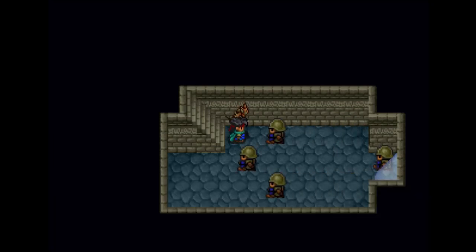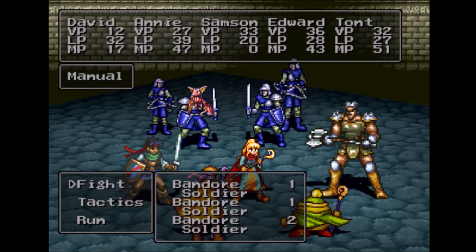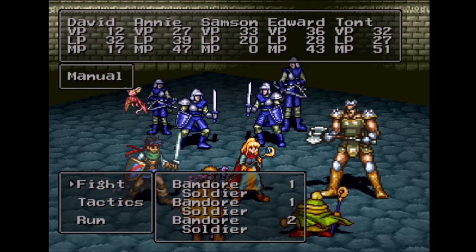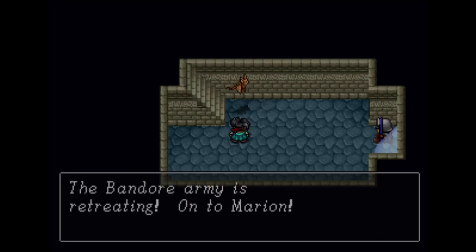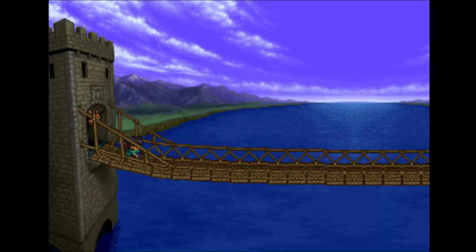Uh-oh! Yikes! Remember those soldiers we fought back in the cave — the ones with 500 HP? They're back! These are all repeat enemies, and this is going to take quite some time, so I'm just going to cut it out. Okay, took care of them. Here are the Zalagoon soldiers. Now you can use the bridge and head back to Zalagoon, but there's no reason to do that right now.